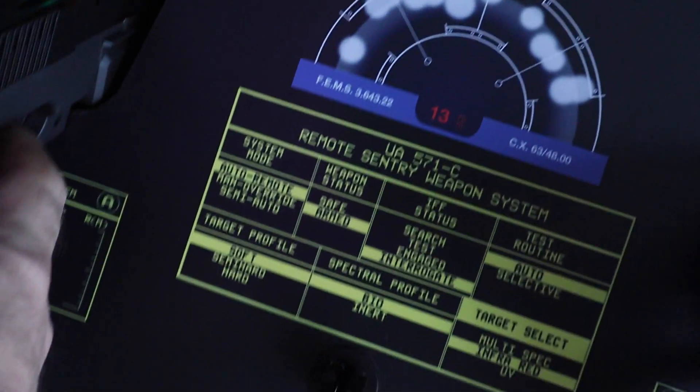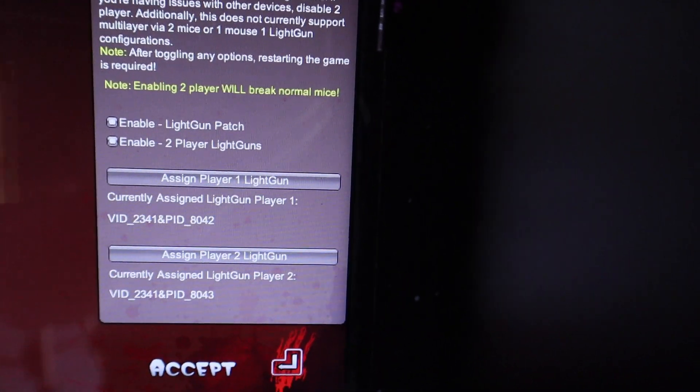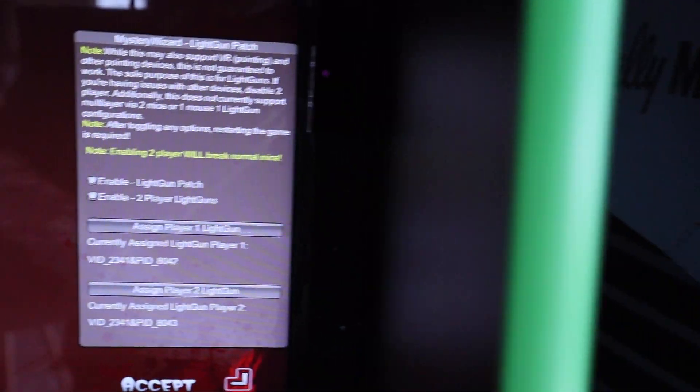Go ahead and click on player 1 light gun, and you're going to see a pop-up saying pull trigger on player 1 light gun. Go ahead and do that, and then do the same for player 2 — click on assign player 2 light gun, you'll see the pop-up message, pull the trigger, and you are set.